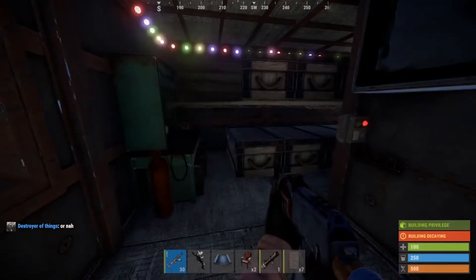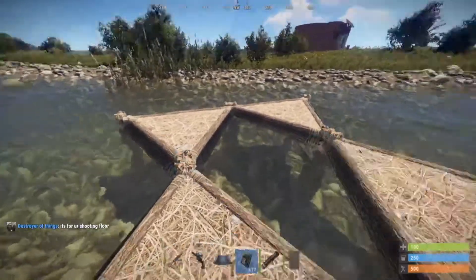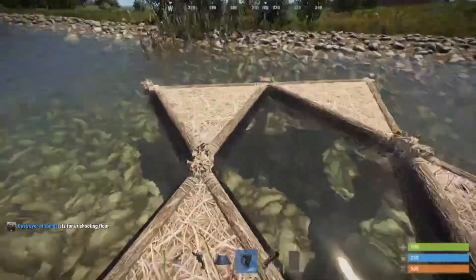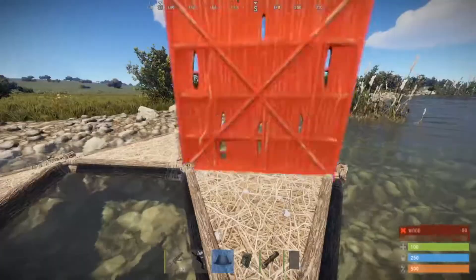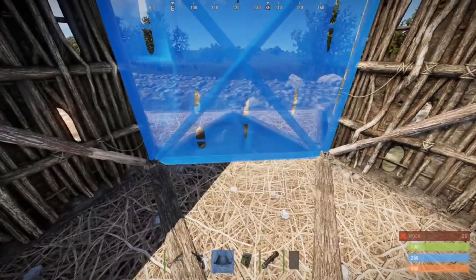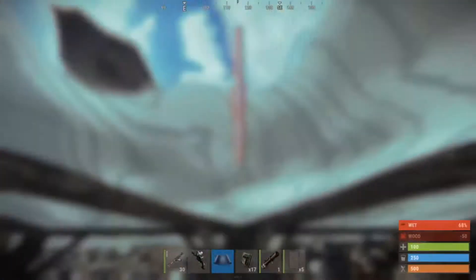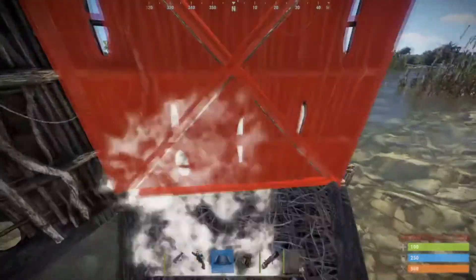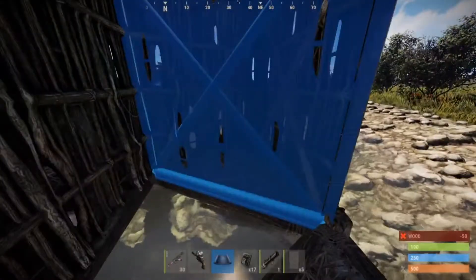Alright, let's get straight into the build. First off, place some twig foundations in a little diamond shape. Come to the center and place walls here and here, then place the twig foundation in the correct spot. Make sure it crouches when you go under. Once you've confirmed that works, go ahead and place foundations here and wall this area off completely.